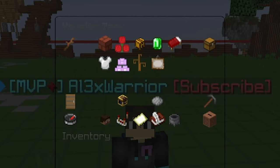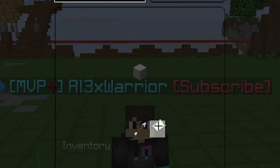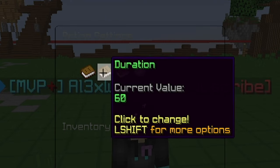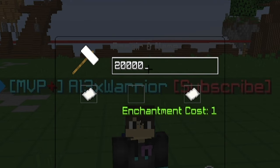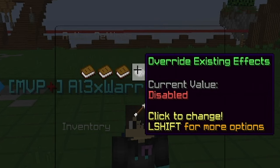Go to your housing menu, go to house settings, go to event actions, go to player join. Inside here, we're going to add a potion effect. This effect will be poison, the duration will be 2 million seconds — pretty much the entire time while they're in the house — and the level set to 10 so it ticks the fastest.